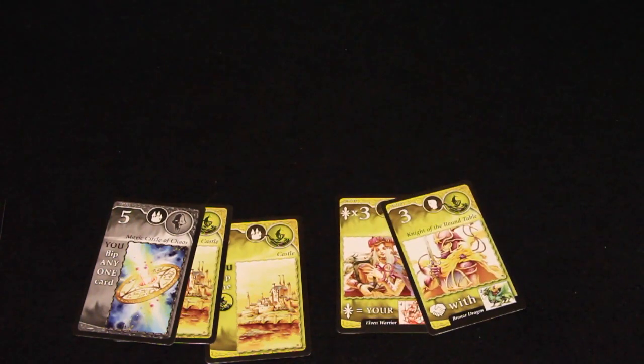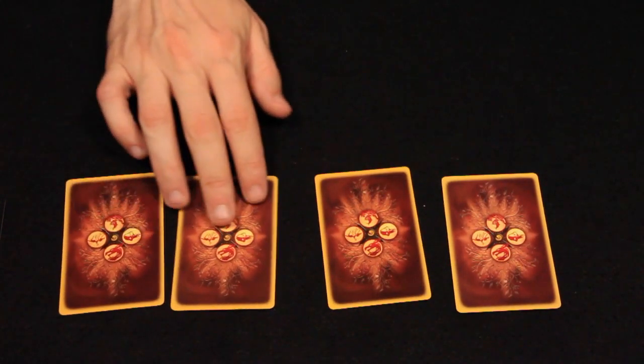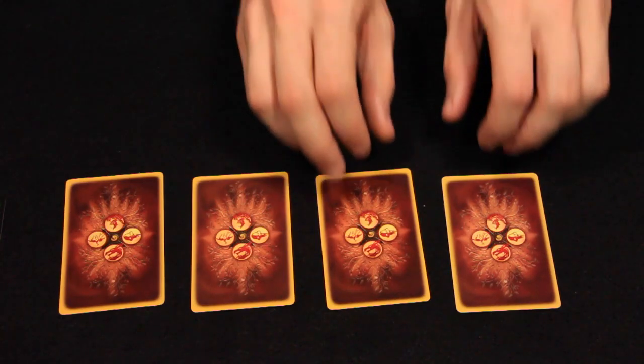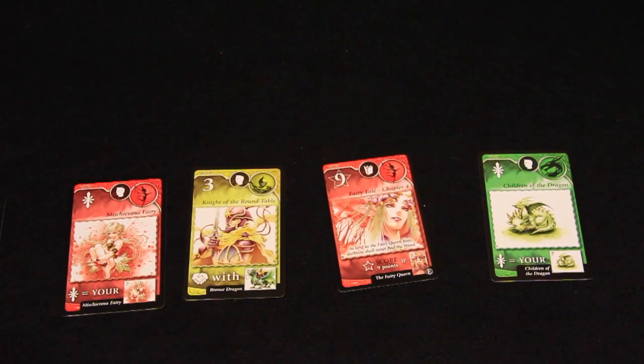Then the game continues to the play phase. During this phase, each player chooses 1 card at a time and places it face down in the middle of the table. Once all players have chosen, they reveal their cards, add them to their used pile, and resolve all effects.